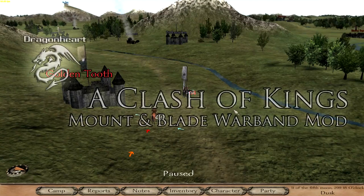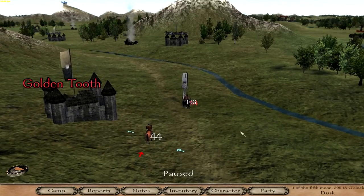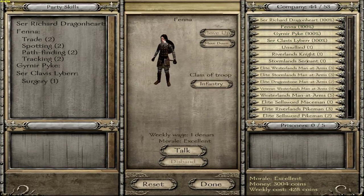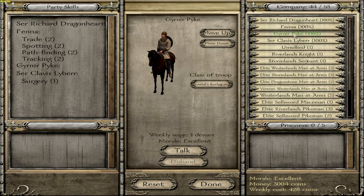Hello YouTube, this is Dragonheart and welcome to my YouTube channel. Here we have Clash of Kings for Mount and Blade Warband. I've played the game a little bit without recording for about half an hour. I have a couple of things to mention before we get into this battle. We have a new companion called Fena — she looks like a warrior princess and I like my warrior princesses. I did have a couple of unsullied but I seem to have lost them, so I've only got one left. My money is going pretty well — 3,004 coins with a weekly cost of 428, and I have 44 in my company. I think Gurnair Pike and Sir Clavis Leibur both levelled up as well.